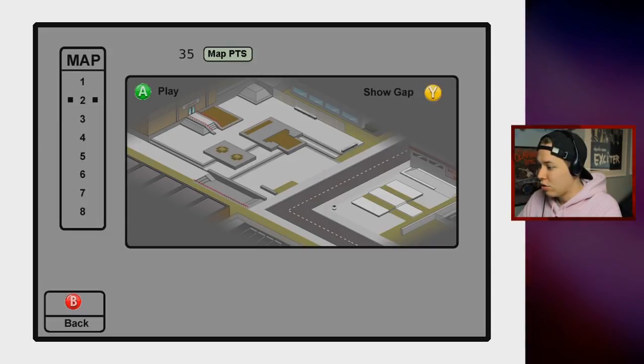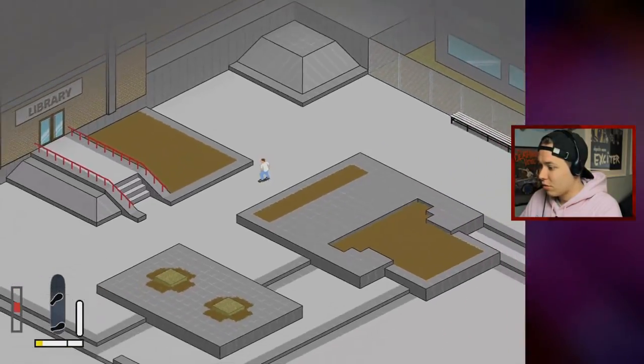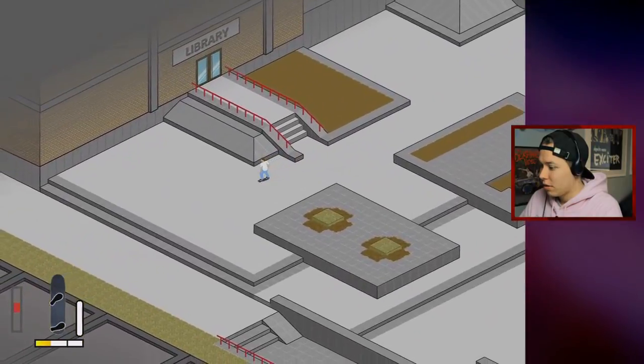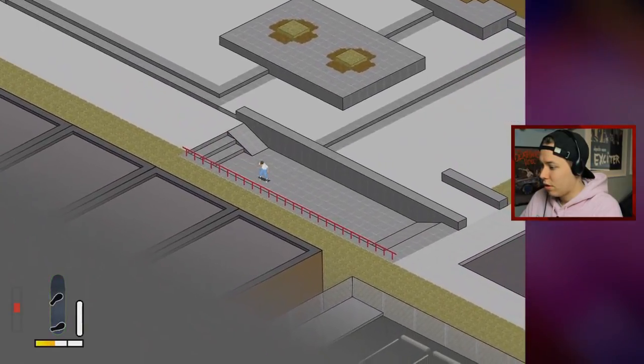We're going to buy a new level — let's stick to the order and buy level two. This is exciting. I have my own zoom settings, very far away so we can see a lot of the map — it's looking good. A little kickflip, we got a little three stair here, another kickflip.